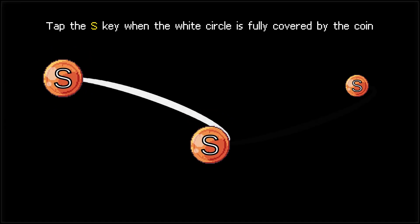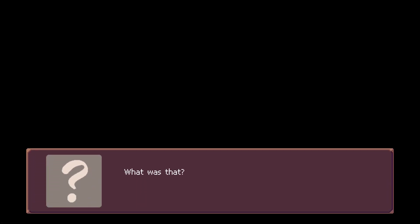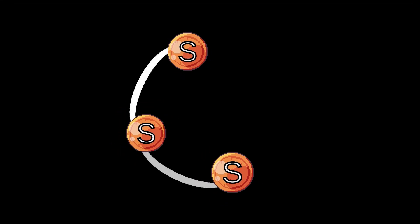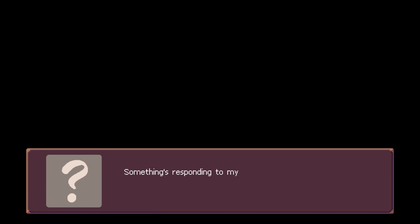We all want to find a place where we feel that we truly belong. Tap the S key when the white circle is fully covered by the coin. I thought I heard something — was it just my imagination? Nope, you're not imagining this. There it is again! Something responding to my singing — I'm sure of it. Let's try singing some more.